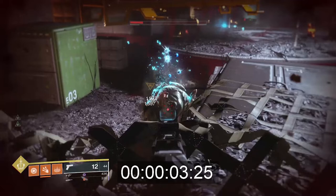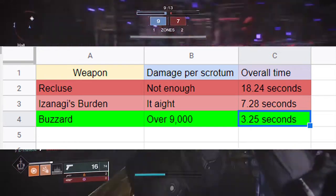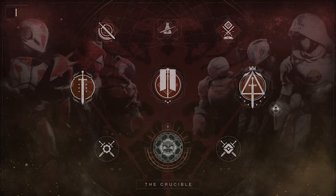And just like that, the Buzzard clocking in at 3.25 seconds — better DPS than the Recluse and the Izanagi's Burden combined. And just to make life a whole lot easier for all the viewers out there, we can put all of our data inside this Excel spreadsheet. You are welcome.